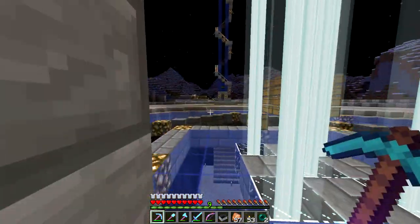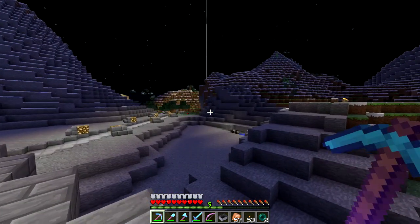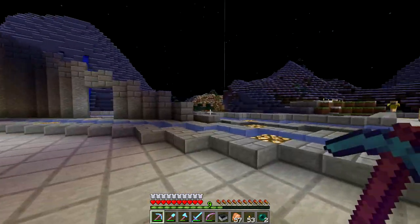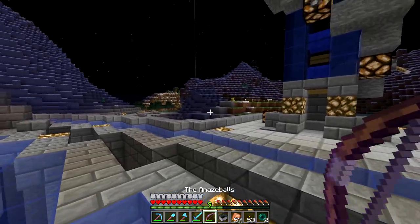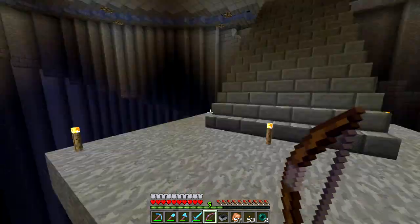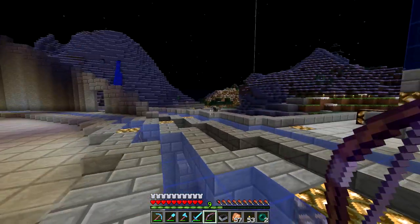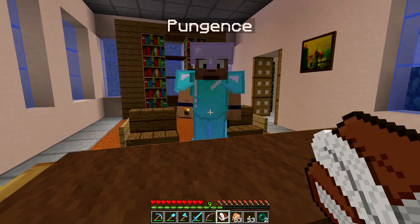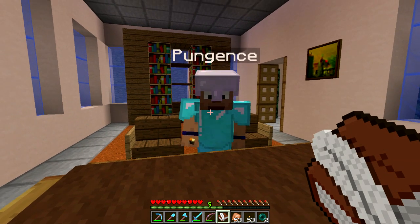Pungence is on and I heard that Private Dick DMACC was looking for Pungence and there possibly might be an arrest. As his lawyer, I feel like Schism was not allowed representation - he was basically thrown in jail - and I need to be there for this. I need to go see Pungence and give him counsel. I'm gonna meet up with Pungence and see what's gonna happen with this arrest.